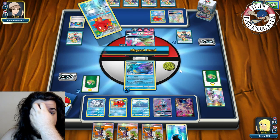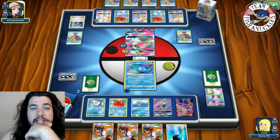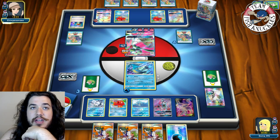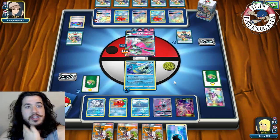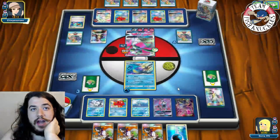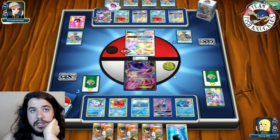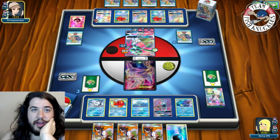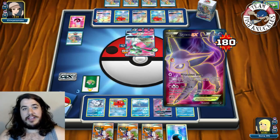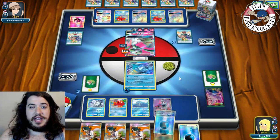A DC goes on the active. Opponent uses Abyssal Hand and Secret Spring to the active — these are misplays since we're about to double de-evolve both Gardevoirs. A Lele comes down and opponent goes for Guzma — three, six, nine, twelve, fifteen, eighteen — to knock out the Espeon-EX. He guzmas to bring up Espeon, retreats to Gardevoir, and takes the knockout doing 180. Going down to two prizes, this could actually be very bad.